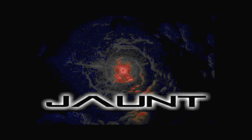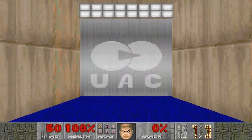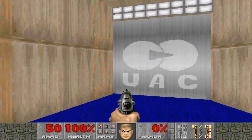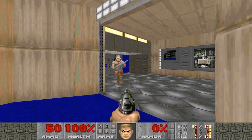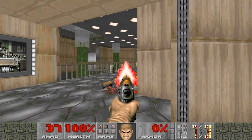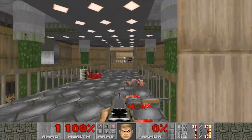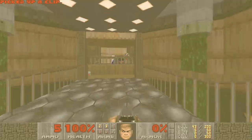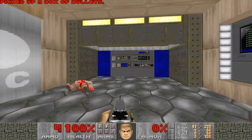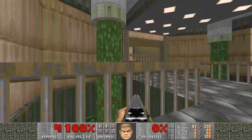Jaunt is a WAD by Sparktemis that so far has just the one map, so we'll give that a shot. It's called — it doesn't have a name, it's just Jaunt Map One. This is PR Boom Plus. We've got 92 monsters, 5 secrets, 53 items. Alright.